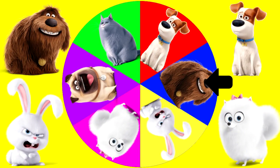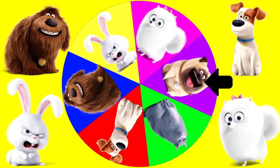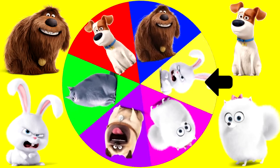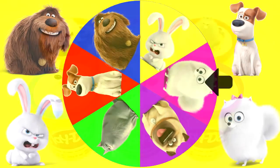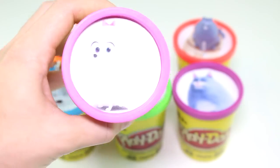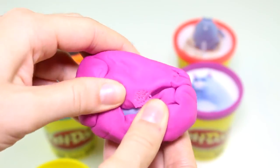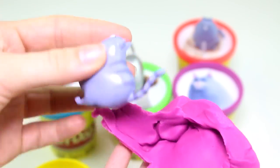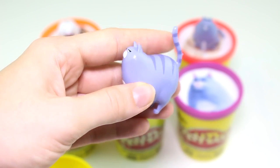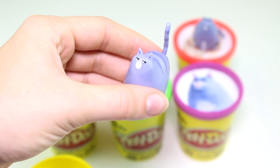Let's keep playing — we have the two girl pets left. Who's it going to be first, Chloe or Gidget? Let's spin that wheel and find out. I wonder who it's going to land on — and it landed on Gidget. Gidget has the pink Play-Doh cup. Okay Gidget, what did you bring for us today? Another Chloe? And this time she's standing up, but she's her regular color — she's not the silver color.